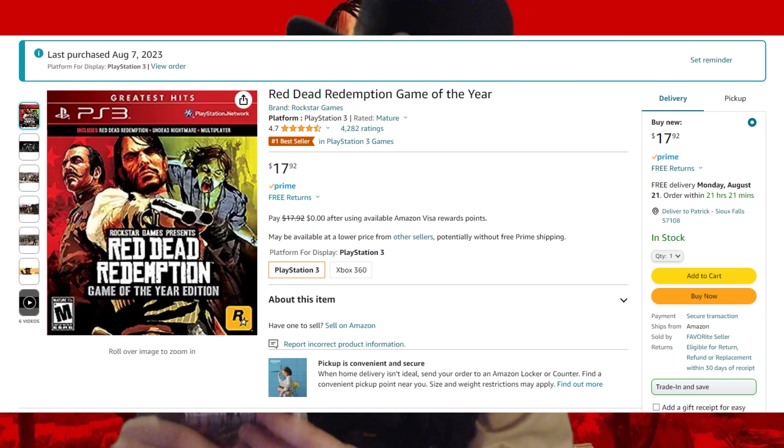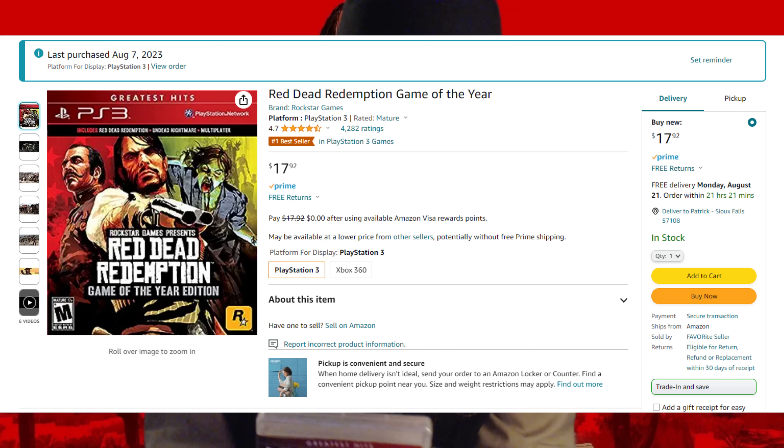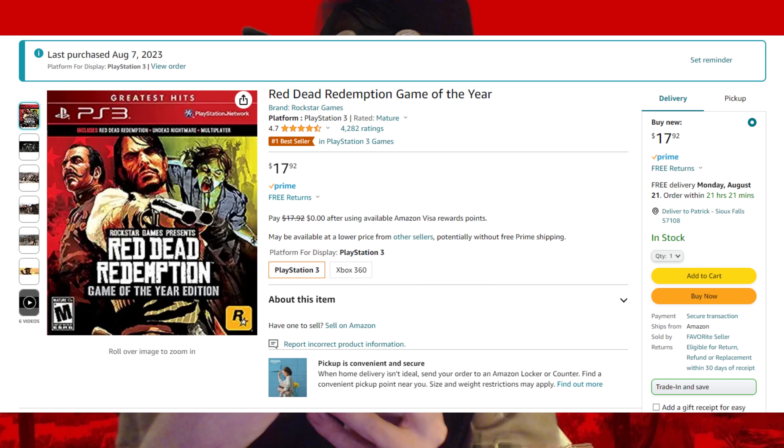If you have a PS3, just buy it on Amazon. You can buy it for $17.92 — that's what I actually bought here. I got a copy back at my parents' house, but when I moved away I did not take a lot of my PS3 games with me, so I had to buy another copy. You can see this is still in wrapping — I have not opened this. It's a brand new PS3 copy. The PS3 version comes with Undead Nightmare, the standard game, and multiplayer — which this PS4 port does not have.